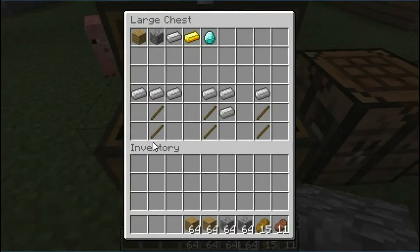To craft the pickaxe, you arrange the sticks and the material. Just so you know, these are materials you can make tools out of: wood, stone, iron, gold, and diamond. You can make tools out of all of that. I'm just gonna use iron as a reference.